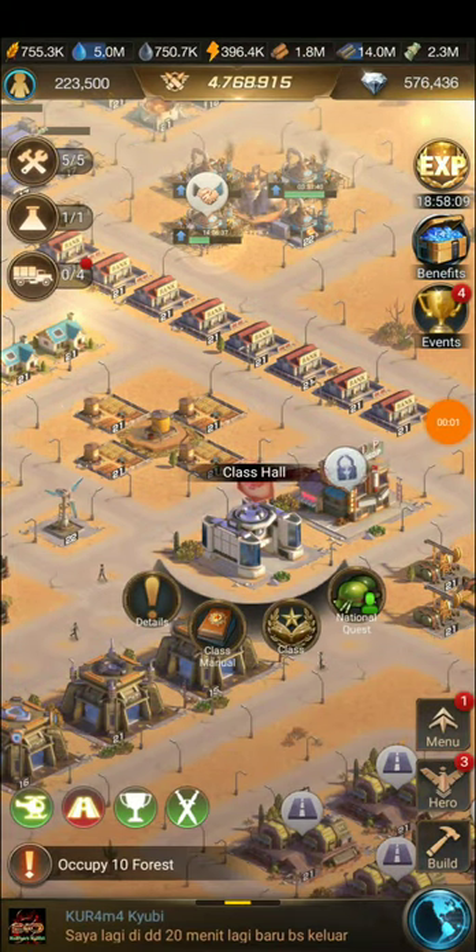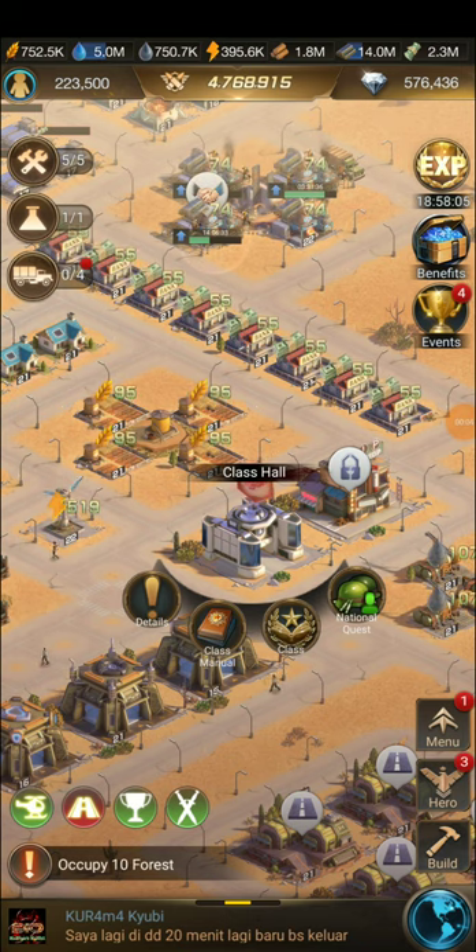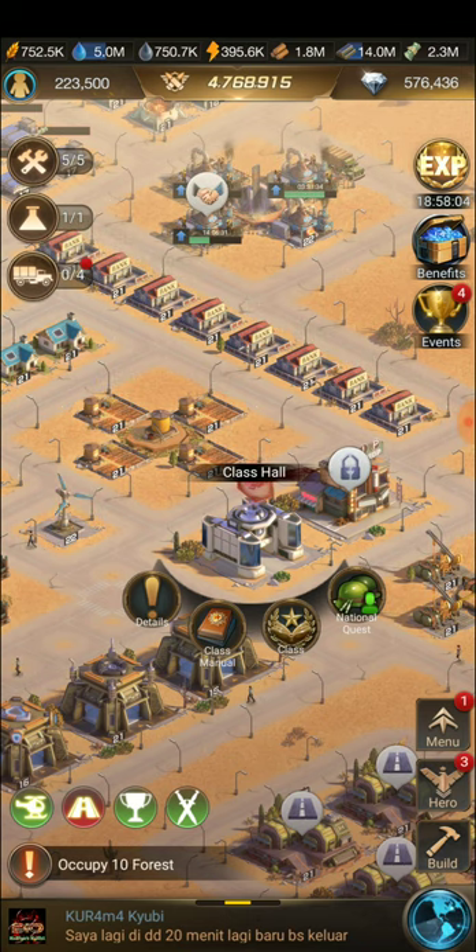Hi guys, I'm Gamer MW. Today we can discuss about the Class Hall. When we click on this Class Hall, there are four options: one is Class Manual, next is Class, and the other one is National Cost.